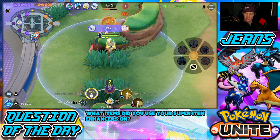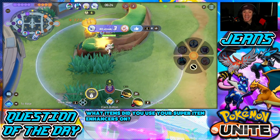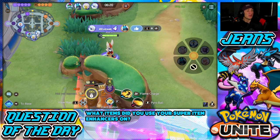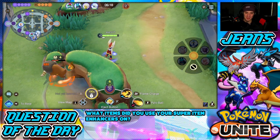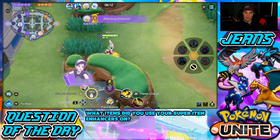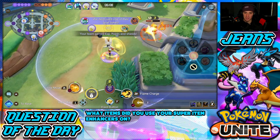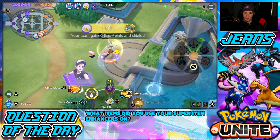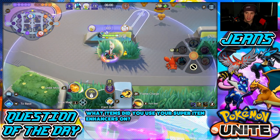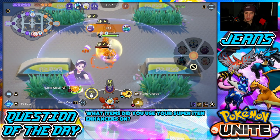I'm going to trust my teammates to get that Drednaw while I take out jungle items. Absol is absolutely teeing off. They're going to get Drednaw — I'm cool with that, I might go sneak up and get Rotom in the meantime. Drednaw should be dead — there it is, beautiful! Absol carried that. Such a good Pokemon all around. I don't have the close goal yet so I can't spend my points.